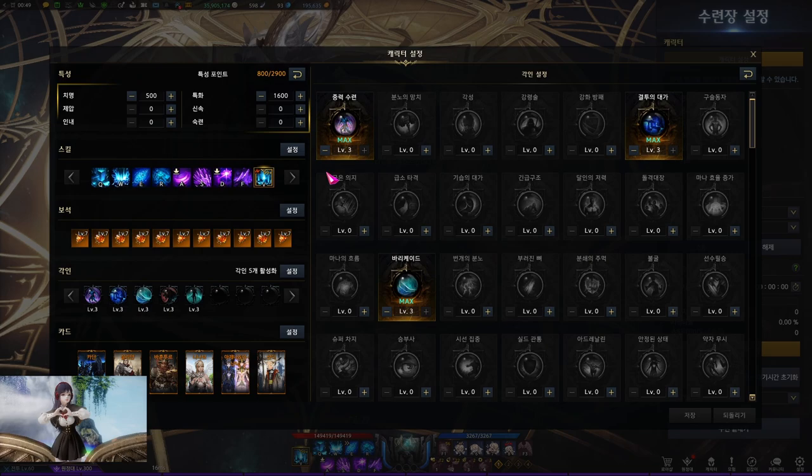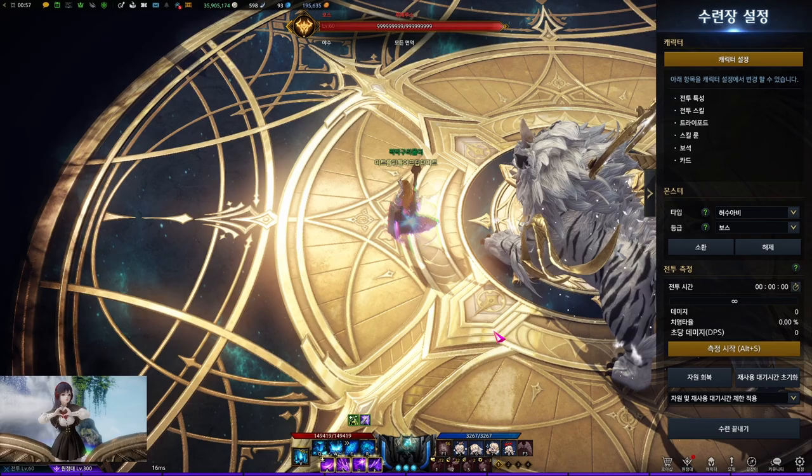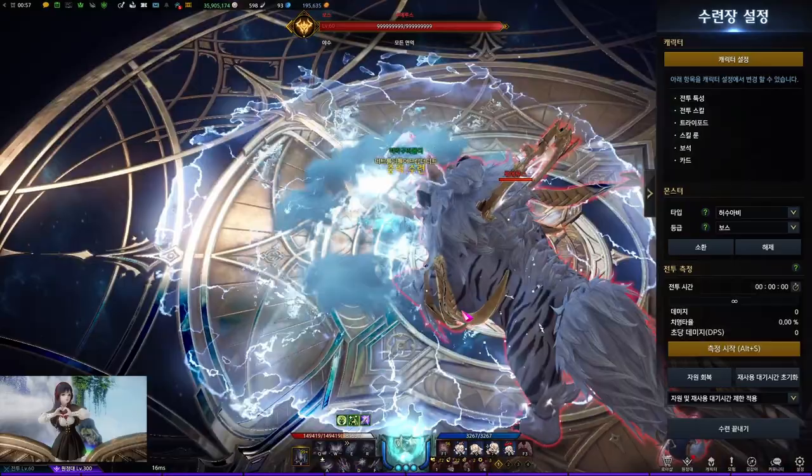So there are three factors that increase the amount of identity gauge by a lot: specialization stat, gravity training class engraving, and the new gravity charge tripods. And the auto attacks in gravity mode now apply 12% armor break party synergy. When I start to bonk the mob, you can see the armor break debuff below the mob's HP.